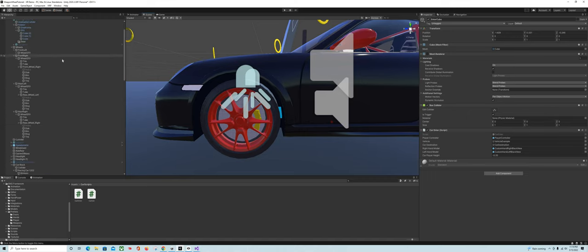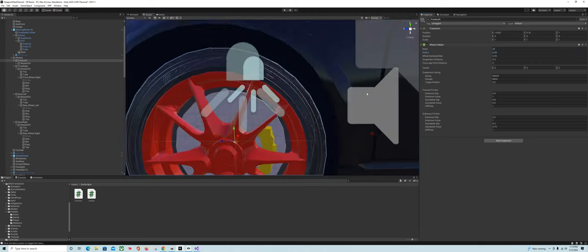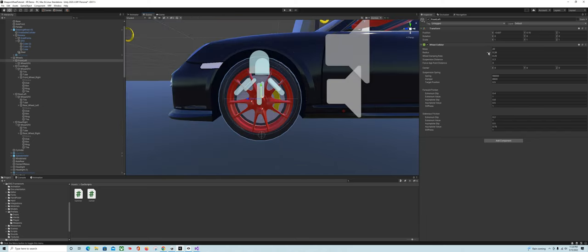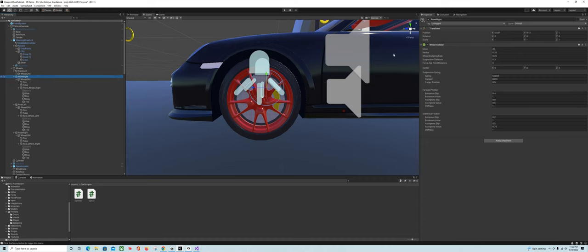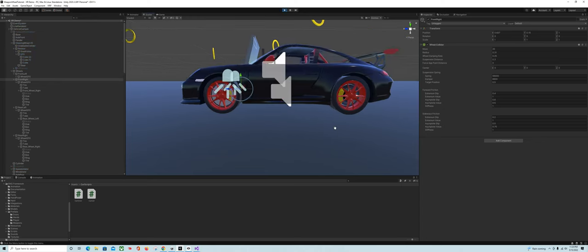Front left — we're going to increase the size of the collider radius. You just want to get it kind of big enough, it doesn't have to be perfect. Your alignment will end up being better than mine. Once you get it pretty close to where you want it, just copy it and paste it to the rest of them. Now our car is not sinking into the ground anymore.